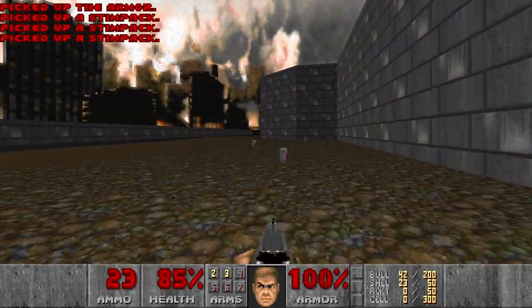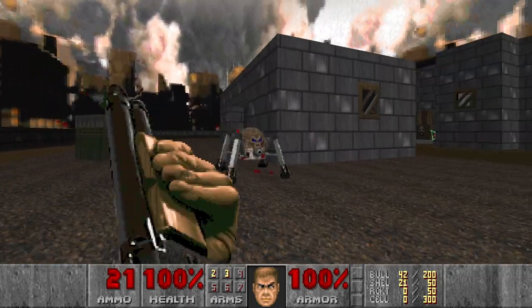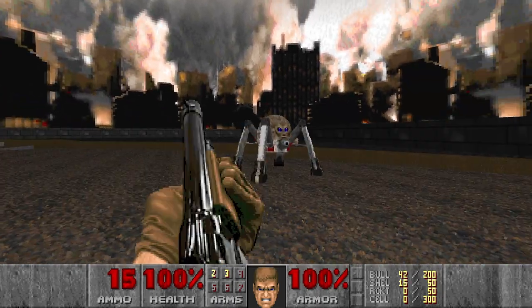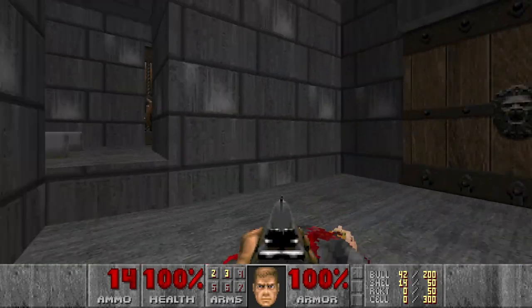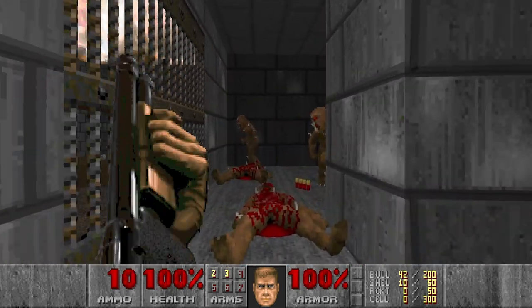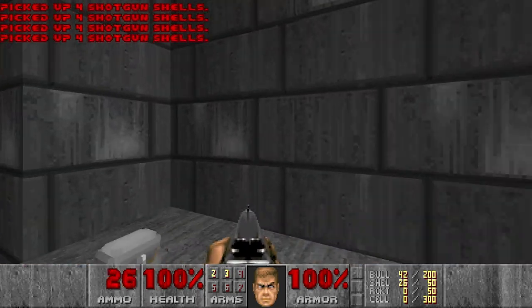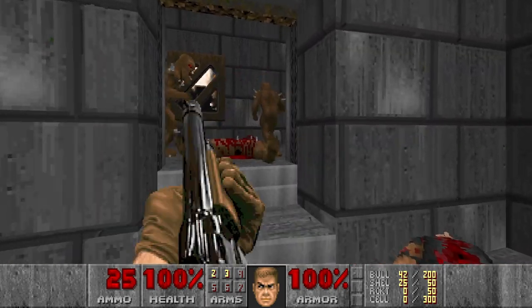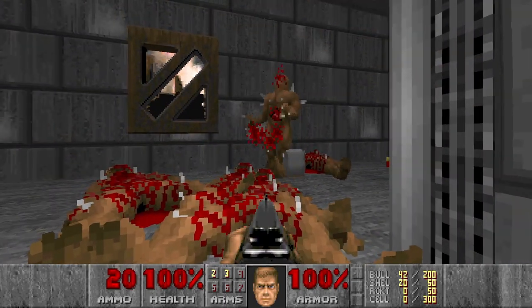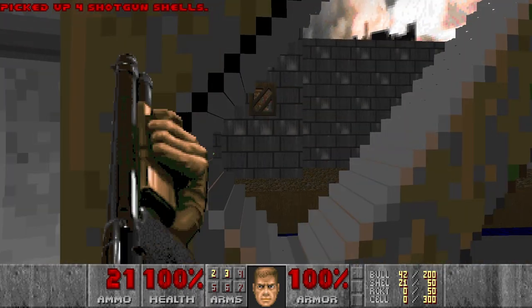Let's grab the green armor first, then heal up. And also this level has pretty nice music. Let's kill the arachno first. And then the imps in these rooms. We'll go here first because here we have shells. Next, this room with some more imps. Let's press the switch to unlock the entrance to the next section. And these imps I will skip for now.